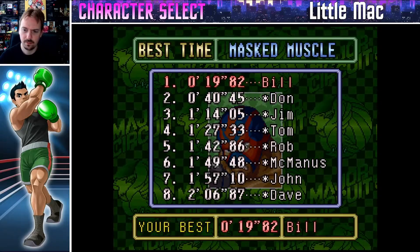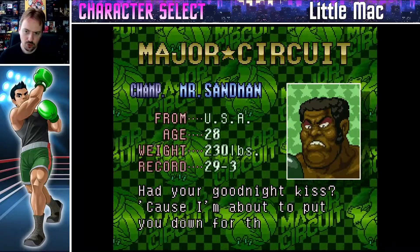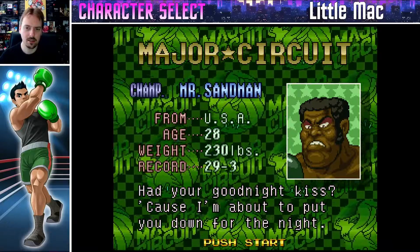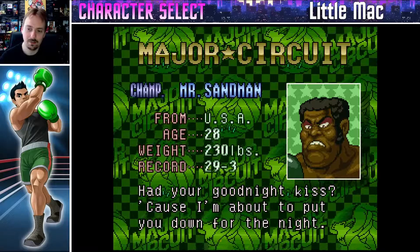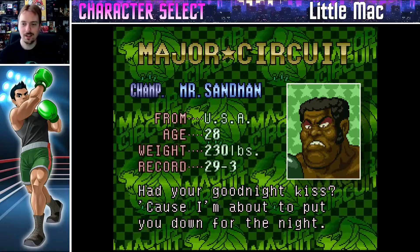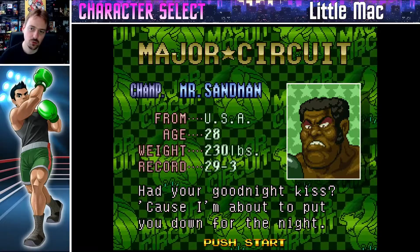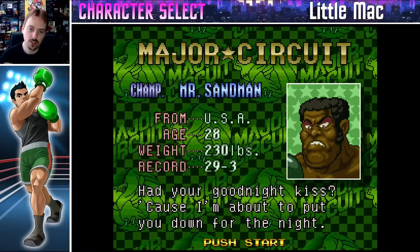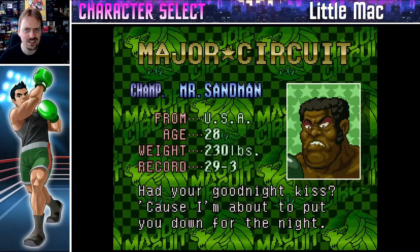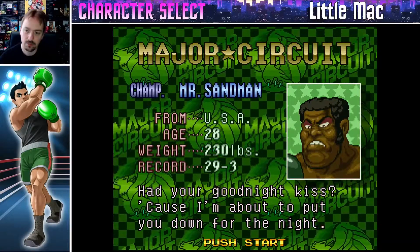Mask Muscle — onto the champion, Mr. Sandman. 'Had your goodnight kiss? Cause I'm about to put you down for the night.' Mr. Sandman beat me last time I went up against him — you can see that on one of the episodes when I was on the One Life Left show. It's very difficult to play this game and talk at the same time, because you've got to listen to those visual cues and audio cues, and if you're talking you might miss them. It's all about timing. Plus, I swear there's a delay on the SNES Mini — a delay between the controller and when you press buttons. But maybe I'm just making excuses.